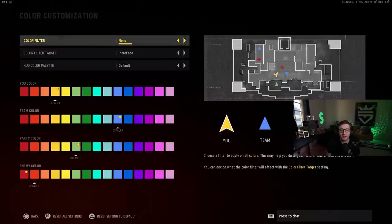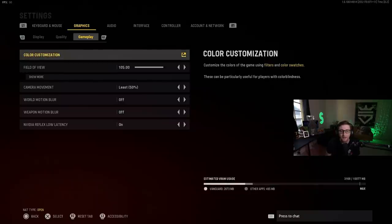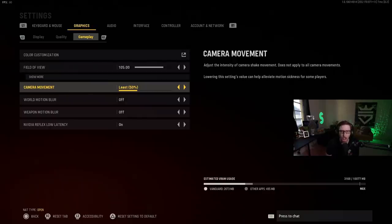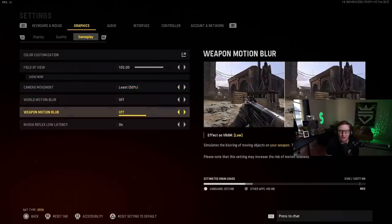Also, on my color customization, I put my enemy color all the way to the far left. It just makes me able to differentiate things easier. Everything else I kept on default, but enemy color I moved to the left to make it really visible when there's an enemy. Field of view: 105. Camera movement — this is another important one. Turn it to 50. It adjusts the intensity of camera shake. Turn it down — there's enough screen shake in this game already, you don't want more. Turn it to the least, just trust me. World motion blur and weapon motion blur both off.